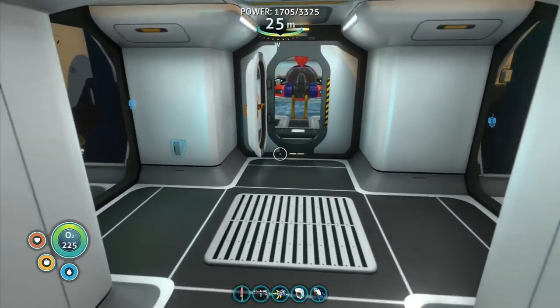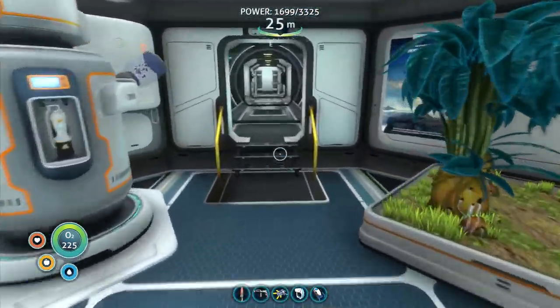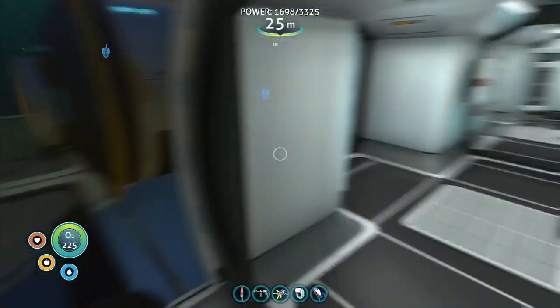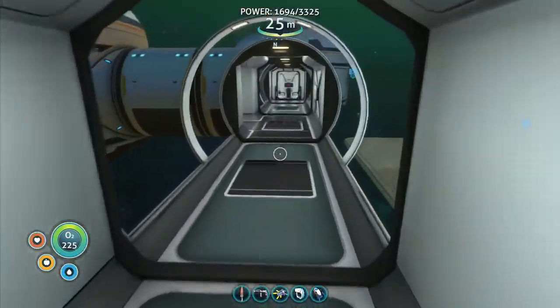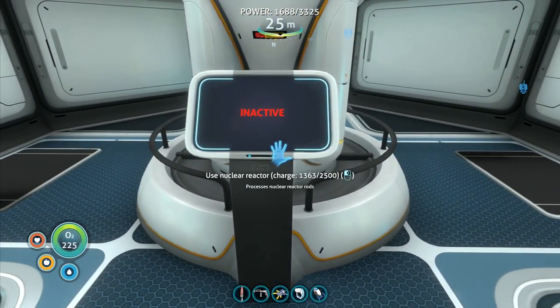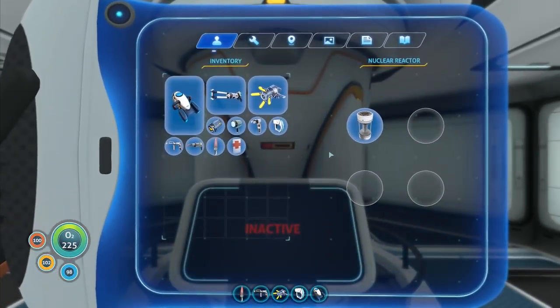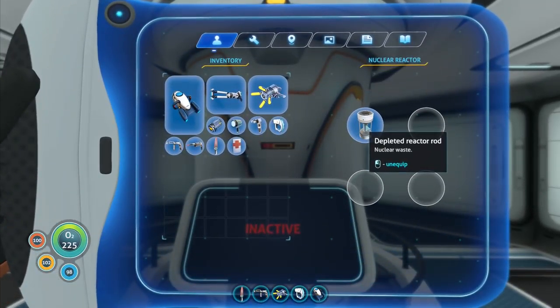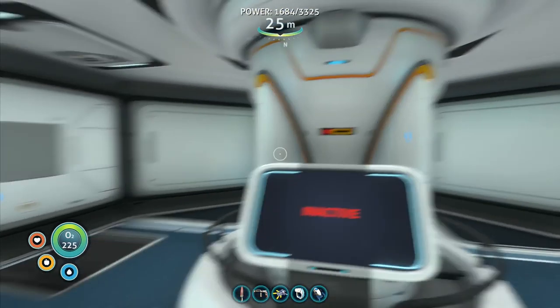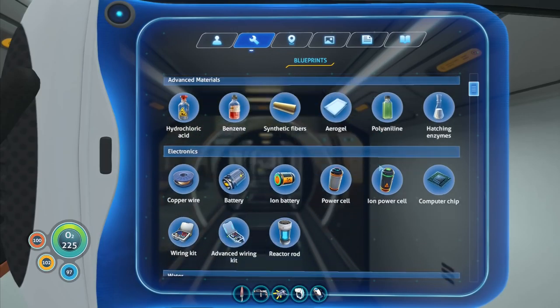So there are a few things that I wanted to do before we go. One of which is get a new power source — a reactor rod — because our reactor has died. We need nuclear rods. We've got a depleted reactor rod in here, and I'm curious if there's anything you can do with the depleted reactor rods, or if it's literally just something you throw away.